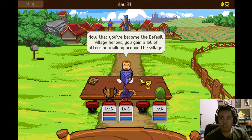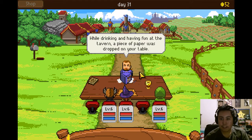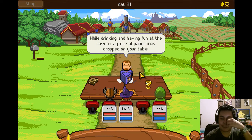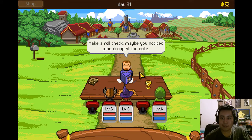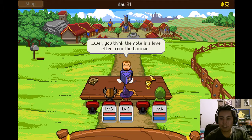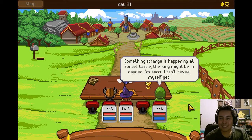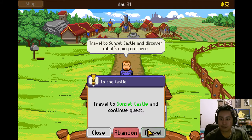Now you've become the default village heroes. You get a lot of attention when walking around the village. Random NPC: OMG, a hero among us. While drinking and having fun at the tavern, a piece of paper was dropped on your table. Make a roll check — maybe you notice who dropped the note. Rolls one. You think the note is a love letter from the park. Take the note and start reading it. It says: something strange is happening in the sunset castle, the king might be in danger. Sorry, I can't reveal myself yet.